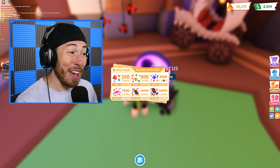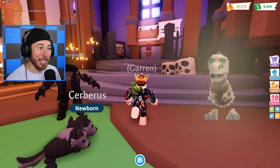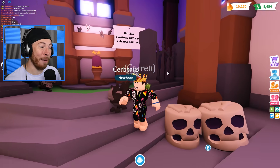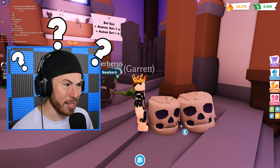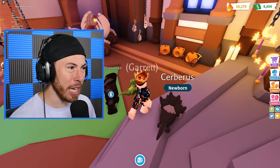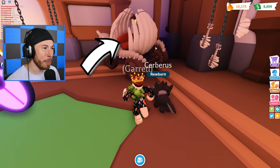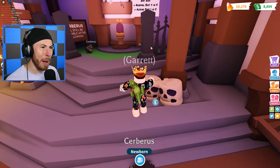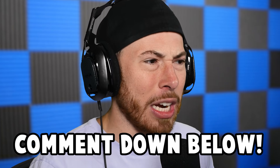I bought 11 Skelly T-Rexes because once this is gone, it's gone for a long time — probably never coming back ever again. And what the heck is this? A Skull Drum. I don't have the Skull Drum. I have everything else — I have the carriage, I have the rib cage, I have all this stuff — but I don't have the drums. Should I buy the drums? Let me know in the comments section.